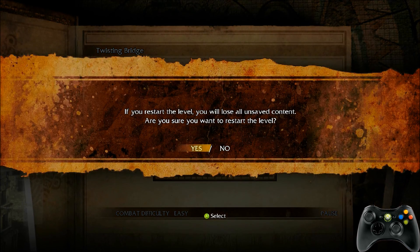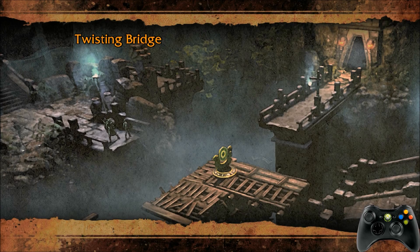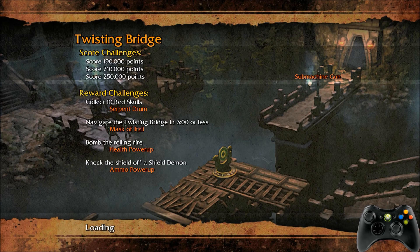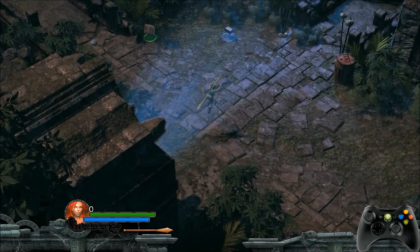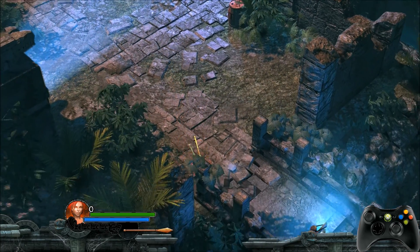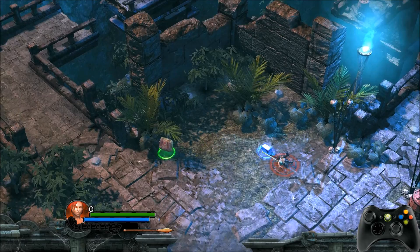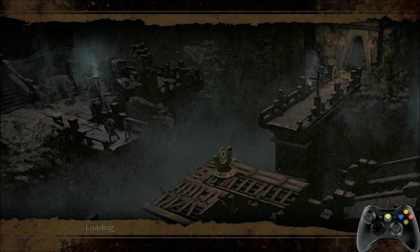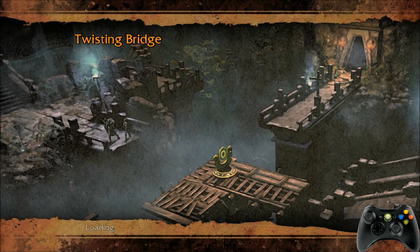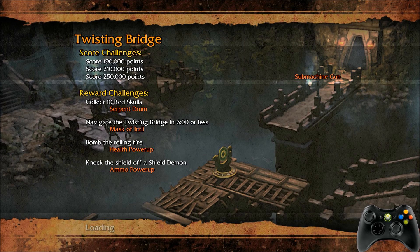I noticed when I watch full run-throughs — real-time attempts, RTA — when people play Twisting Bridge they go for the safer out-of-bounds. I don't necessarily know why people do that. I think the IL method is pretty consistent, so I'm going to attempt to kind of explain what I do when I run this level.